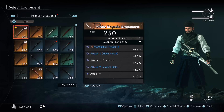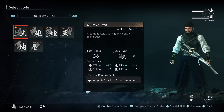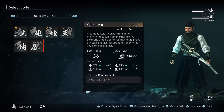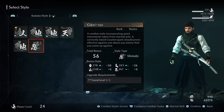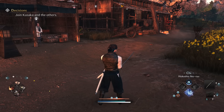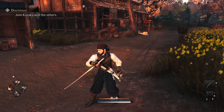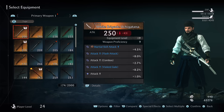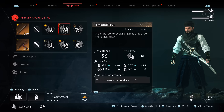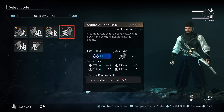Some weapons have more than three different combat styles, so when picking the combat styles you're equipping, make sure you've got one of each style type — Ten, Chi, and Jin — in your three active combat style slots. Some weapons like the katana also have a Shinobi style, which is entirely unique and doesn't fit the typical setup. To increase a combat style's rank, which unlocks new martial skills and other effects like increasing the overall stat potential of that style.